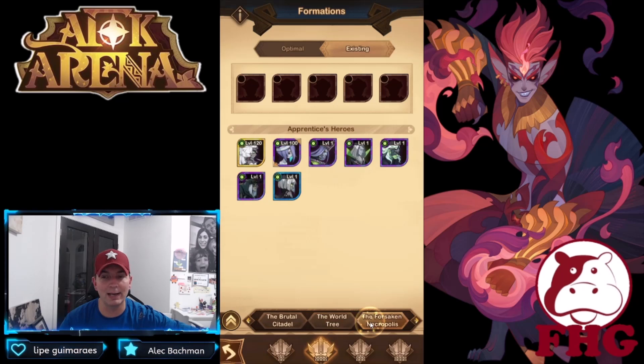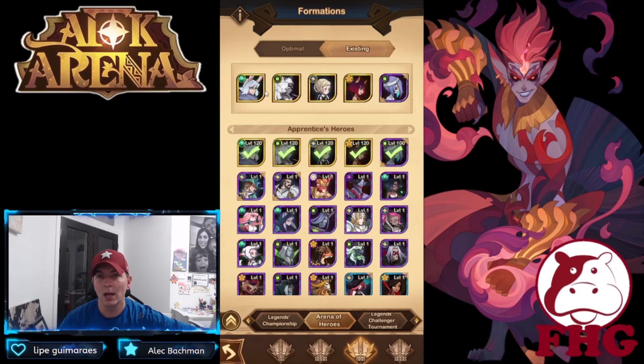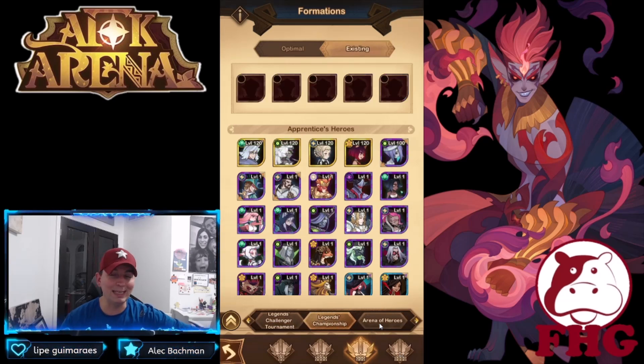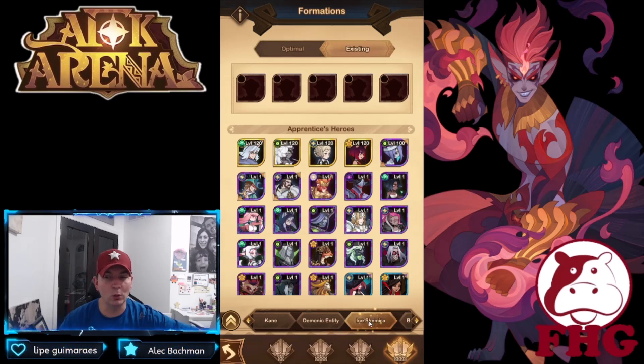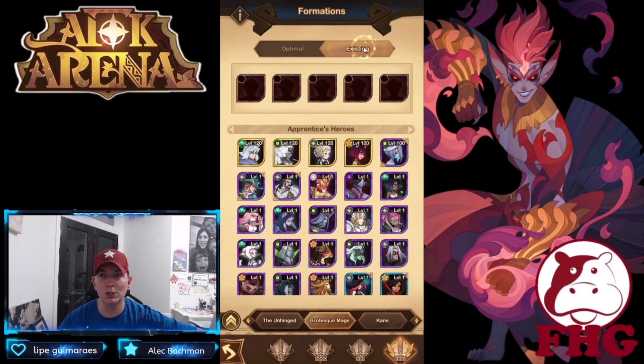I can actually change these formations — this looks like Tower of Light, Brutal Citadel — you can really set these up for the specific player and how you want them to build. Even PvP is going to be built in here, which is awesome. If he's looking to build a team in the Arena of Heroes, we can click a couple of heroes and say hey, these are the heroes in the arena that you should be using. This mentor relationship can actually be used throughout the game, into the Legend Championship and tournament things of that nature.